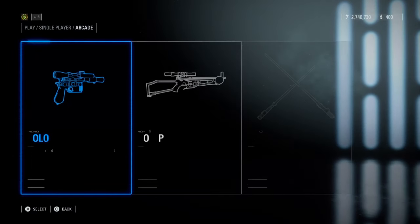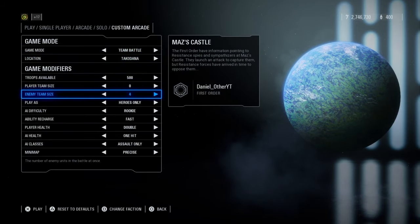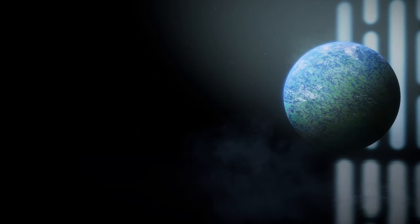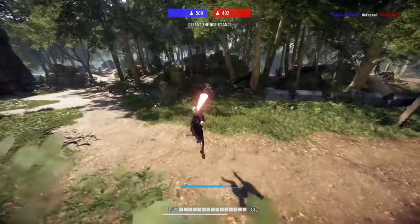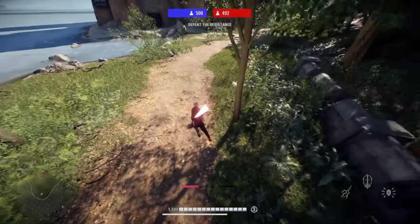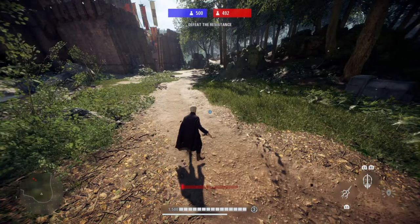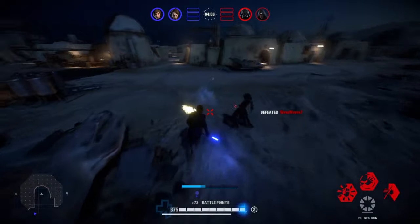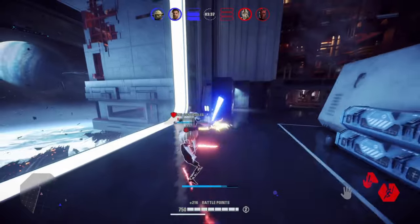Moving on, we're going into solo arcade now, so everyone with Battlefront 2 should be able to do this. Copy the settings on screen and make sure you're set to heroes only so you don't have to bother getting battle points, as that's a big waste of time. The first thing you'll be practicing is bunny hops — chaining consecutive hook swings or jump attacks together by holding block, jumping each time you hit the ground, and swinging at the peak of each jump. You can do this as many times as you want until you run out of stamina, and controlling it consistently allows you to do some pretty crazy stuff in duels.